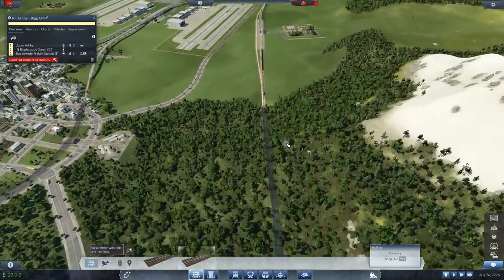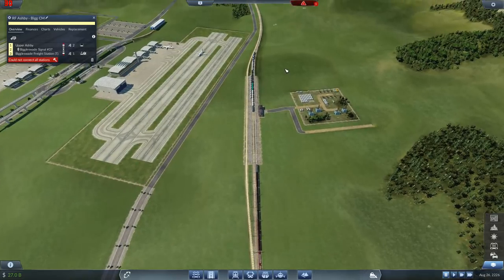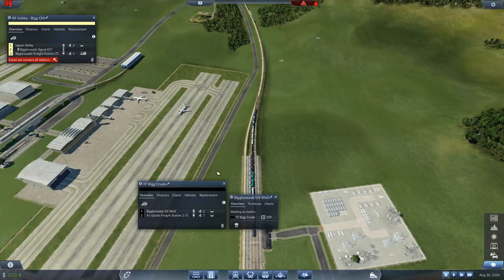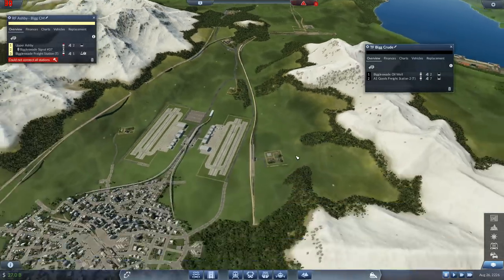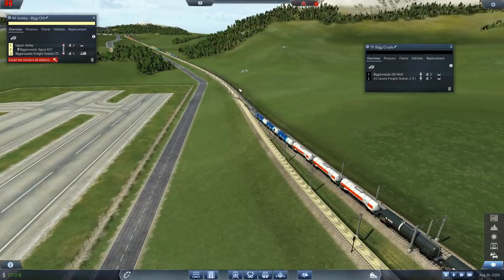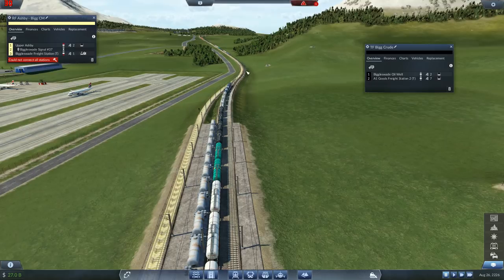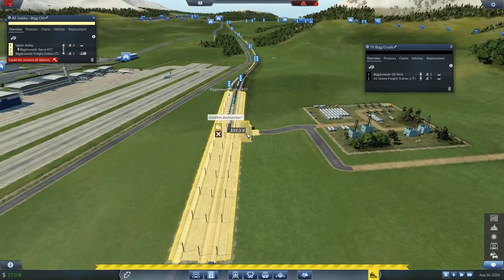Then we're going to come through this tunnel and sort out this station. The way this station works is a little bit weird because we're sharing this track between two lines. We've also got the big crude line which is shipping crude oil from this oil well down to this station. It's coming down this line, this track, then into this central platform and then goes out on the other track.